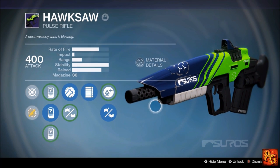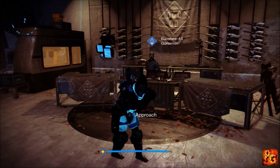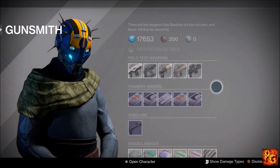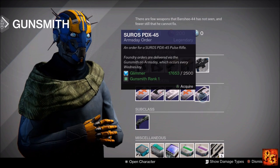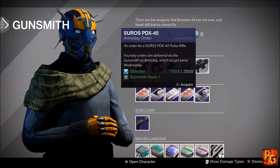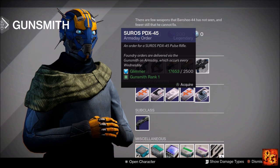But what you can get is the Hawksaw's illegitimate twin, and it just so happens Banshee-44 is selling that illegitimate twin this week. I'm talking about the Suros PDX-45. I cannot inspect this weapon, but if I could you would see it is an exact copy of the Hawksaw — same exact perks, same exact perk options, same exact perk tree.